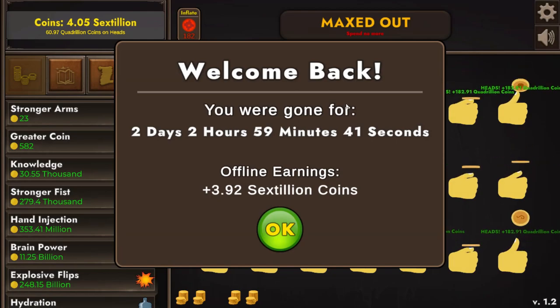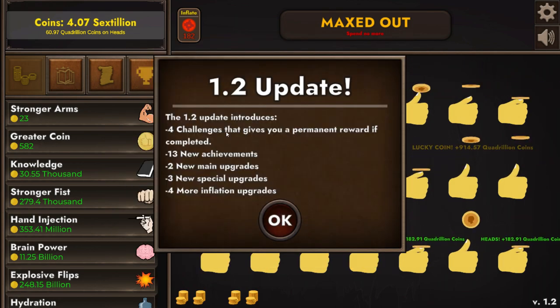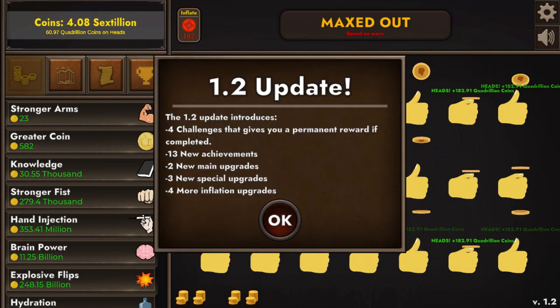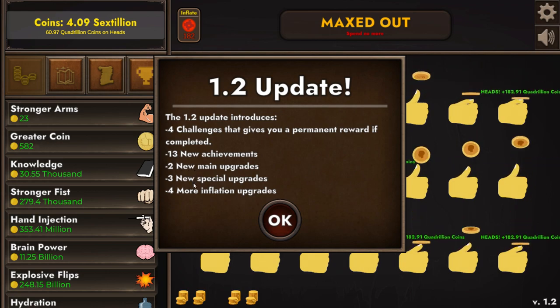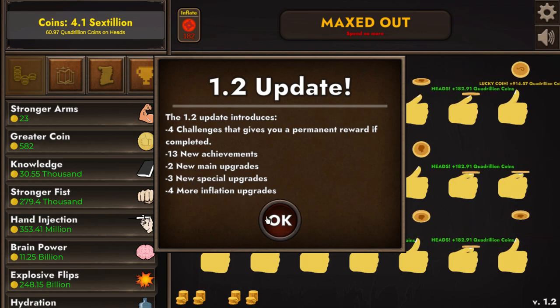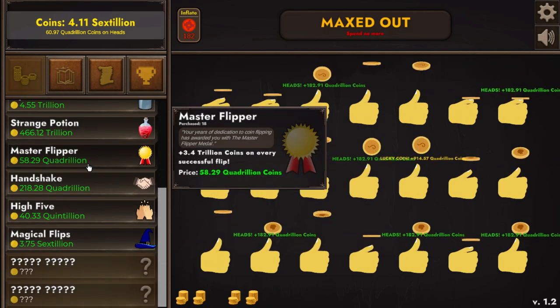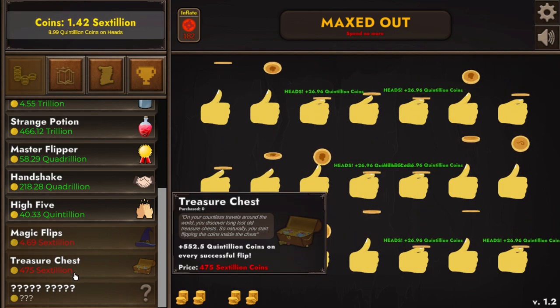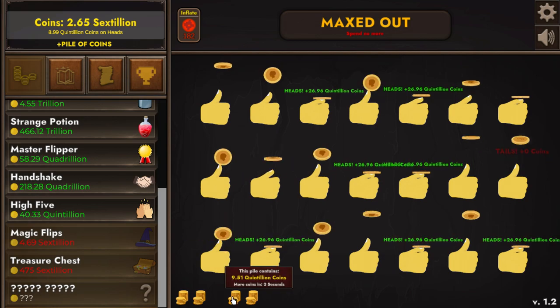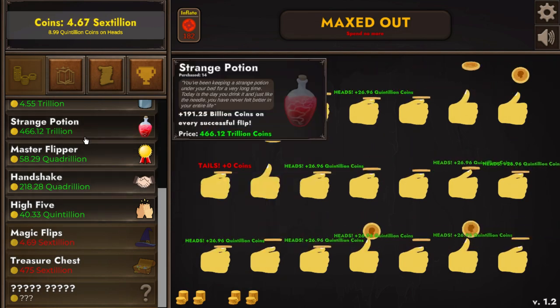Hello and welcome to our third coin flipper video. There's a new update out — version 1.2. We've got a bunch of new achievements, new upgrades, special upgrades, and inflation upgrades. We're gonna get everything today. Of course challenges are going to be the main subject, and if they keep making updates like this I will make a standalone playlist for this game. Let's check it out.